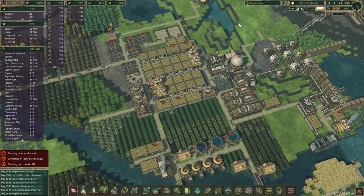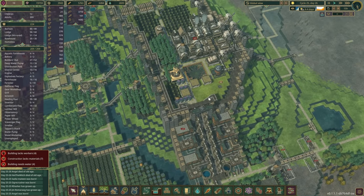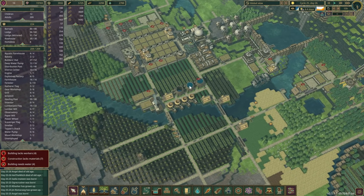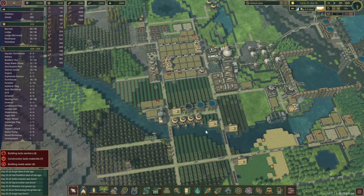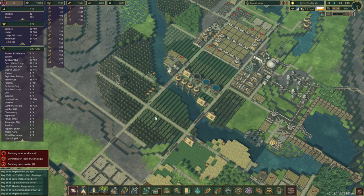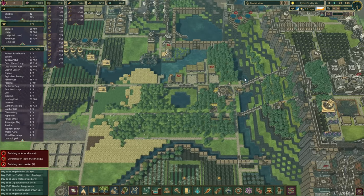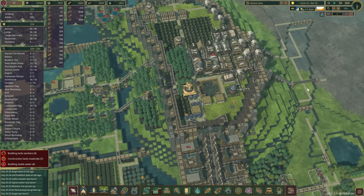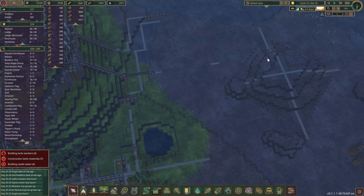We've got a few homeless beavers but the population is going up rather quickly. Do we want to build more houses here? Eventually yes — I think this will be mostly a folktale-themed district. We talked about forestry and log exporting from here, which we're definitely going to find very useful in the future once we start building up the theme park.